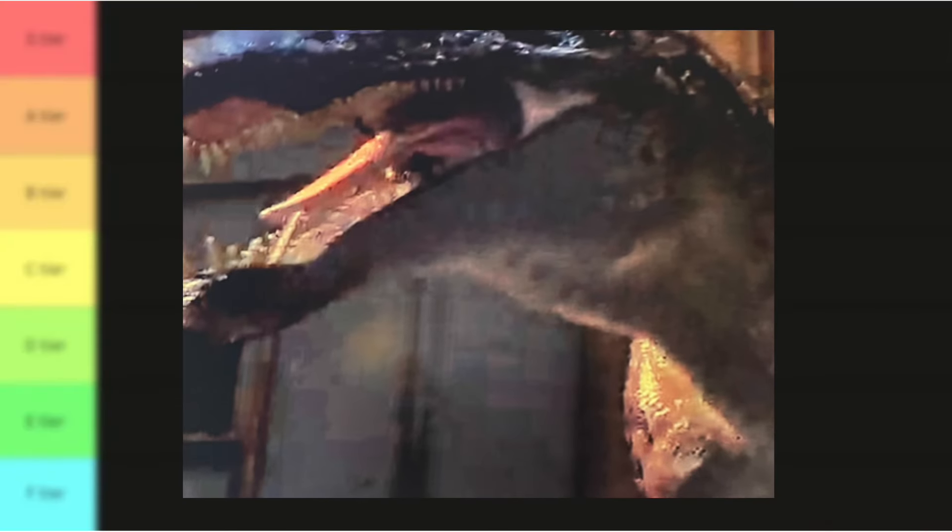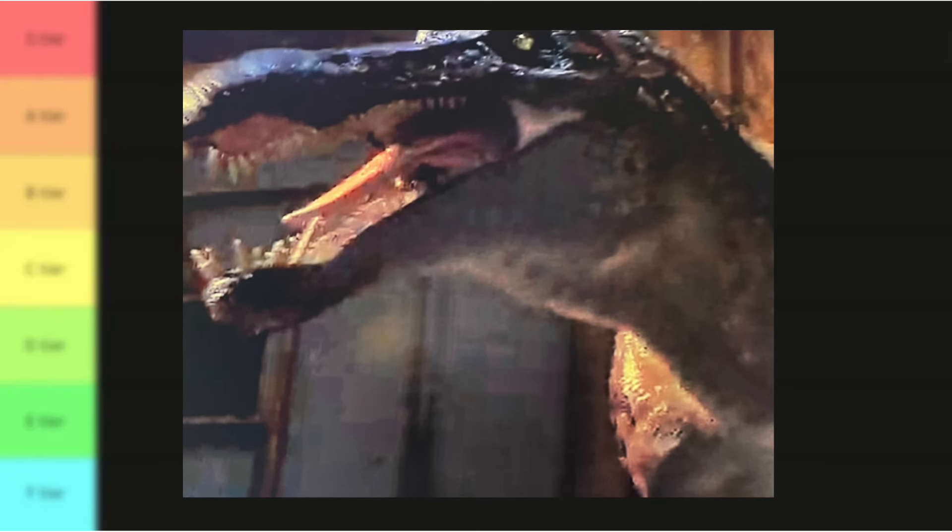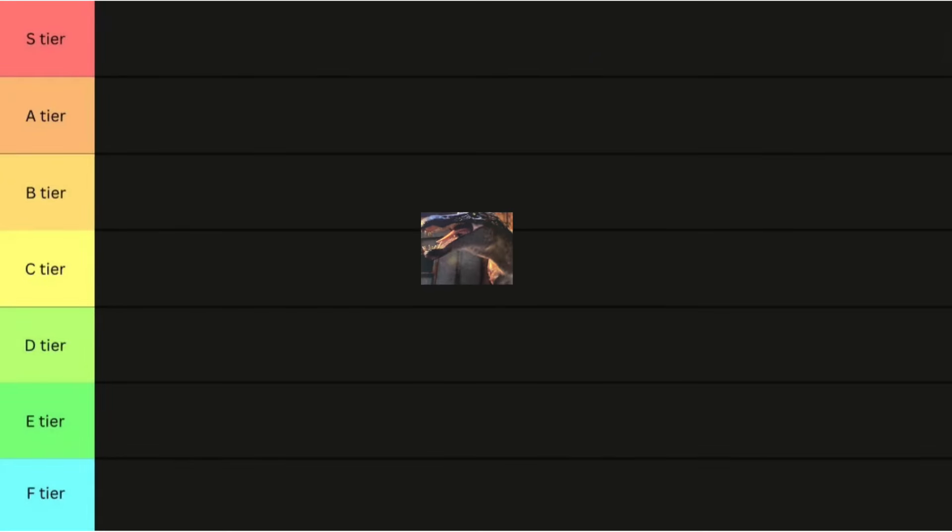Start off with the worst first appearance in the history of ever. Tsukamimus was so hyped up through the trailers and stuff, only to get like 23 seconds of screen time. Being generous. Anyway, it looks really good anatomically. The colors, not so great. But Spinosaur bias, I'm gonna give it low A tier. I can't give it worse, and I can't give it better.